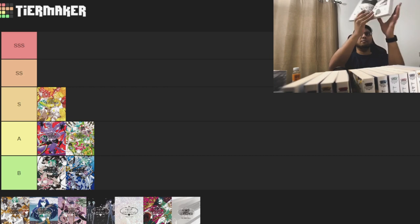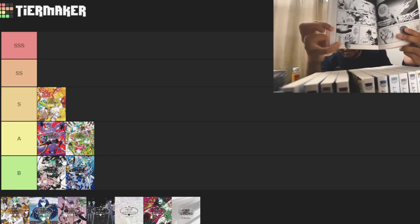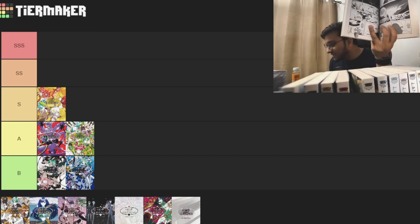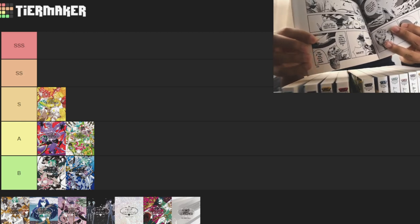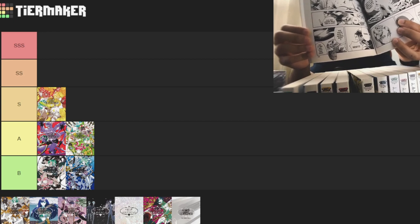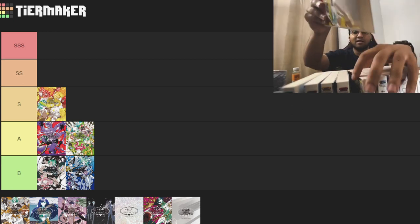I noticed I have a bookmark in Volume 5 — for my print, it looks like there's a real rock on one of the pages. I feel like that's a printing artifact. I don't know how it got there, but that's why I had it bookmarked. I probably need to get another copy of Volume 5.